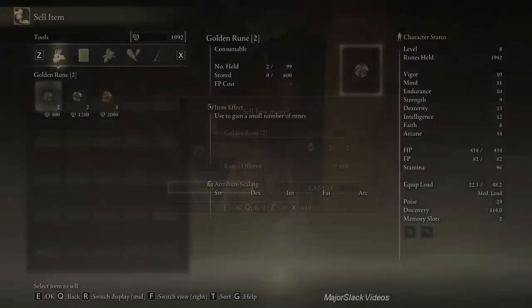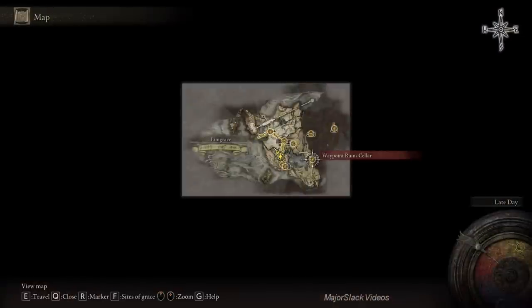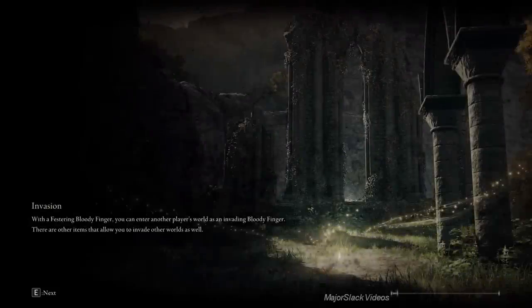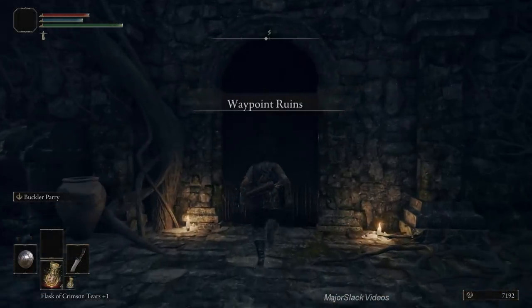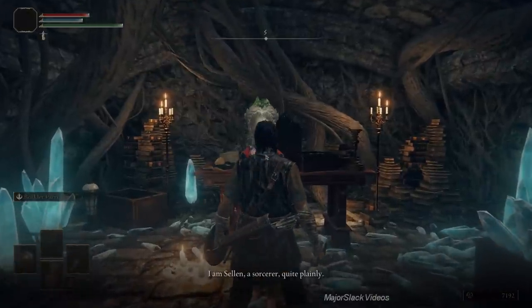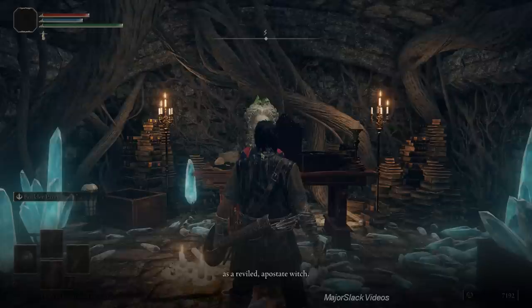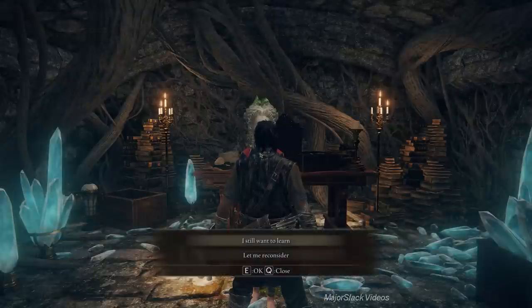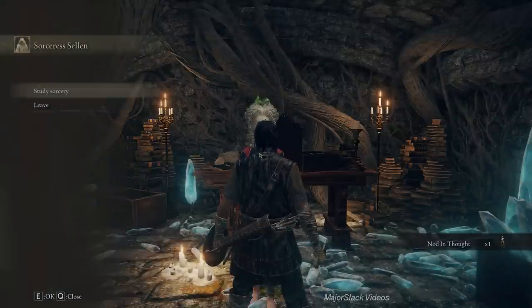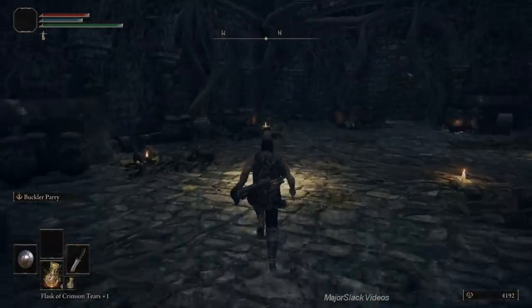We're doing all this to make Sorceress Sellen available as a merchant so that we can buy the Glintstone Stars from her. Just discover the Site of Grace at Waypoint Ruins Cellar and go back to the Church of Ella to sell off all the golden runes we collected earlier — this is the easiest way to cash them in. So now we have enough money to buy the Glintstone Stars, so back to the Waypoint Ruins Cellar.